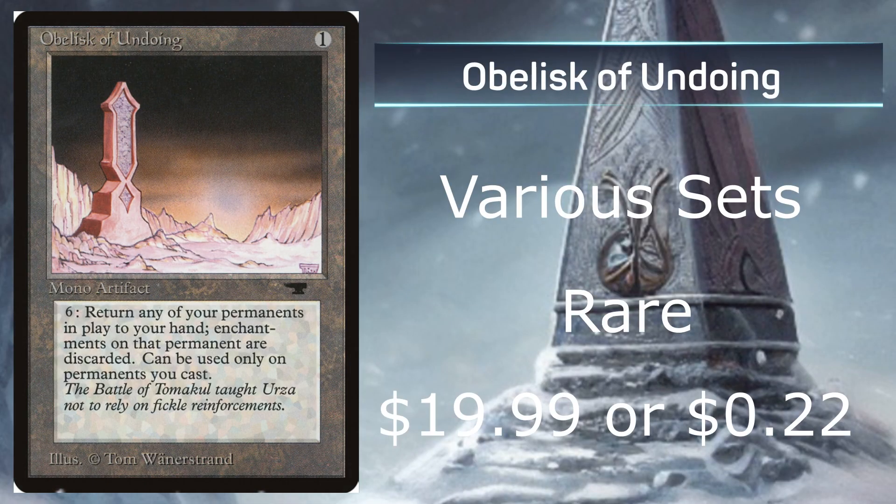At number 4, we have Obelisk of Undoing, which was actually one of my personal favorites when the set came out — I thought this card was absolutely cool. Being from various sets, it's rare with an average price of $20 from Antiquities, or 22 cents when reprinted in any other series. It costs 1 mana, is a Mono Artifact which doesn't really exist nowadays, and costs 6 colored mana. It returns any of your permanents into play into your hand; enchantments on the permanent are discarded, and it can only be used on permanents you cast. It costs 1 to put it in play, so you can actually use it for an artifact deck just to get artifacts in play. I personally love the artwork for this card.